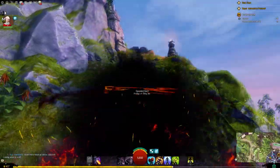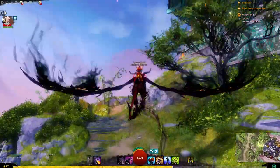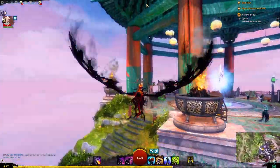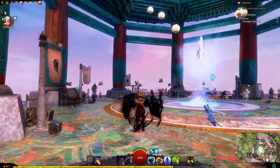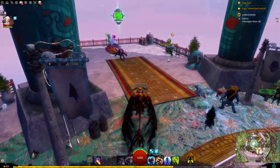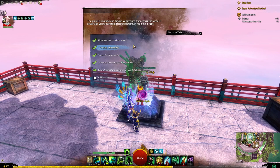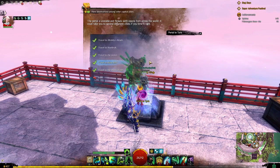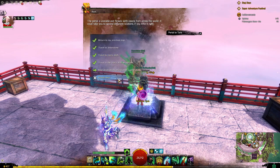I believe we have all the capital cities. We have our basic hub right at the top so everything you need to do at the drop of a hat is right here. Down below is our big open area where we can go to previous maps: Arbor Stone, Lion's Arch, Aerodrome, and the capital cities.